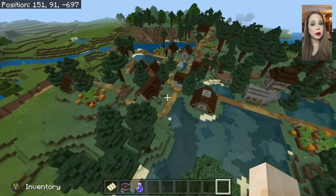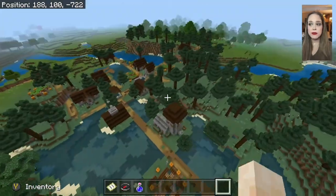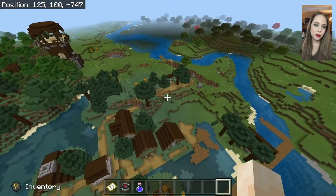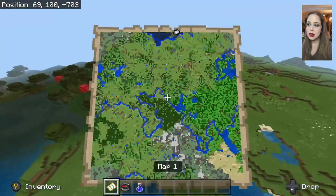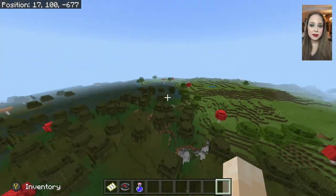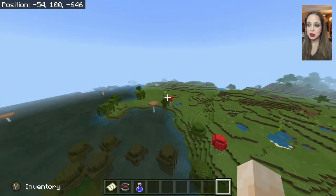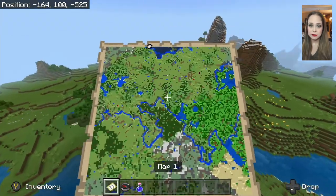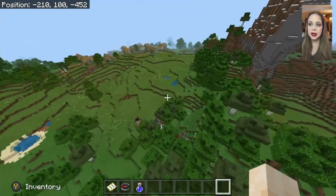What also makes this seed really awesome — and I think is a huge draw — is the number of pillager outposts. There are three of them surrounding the map, and there's one that's right beside a taiga village, so if you like to defend villages you have that option.